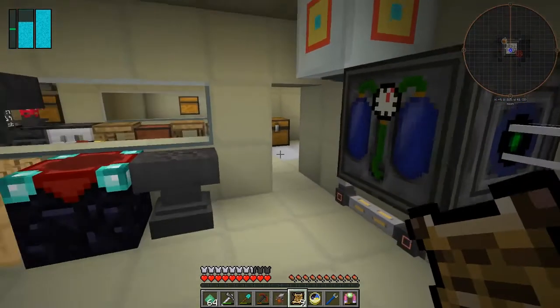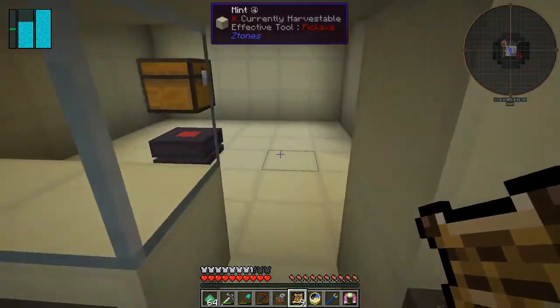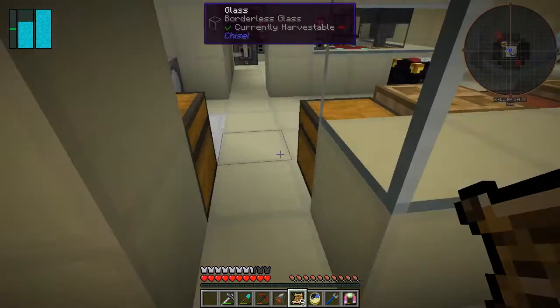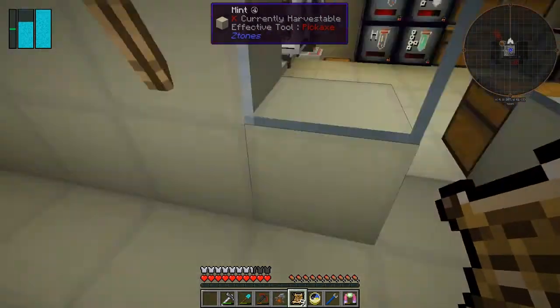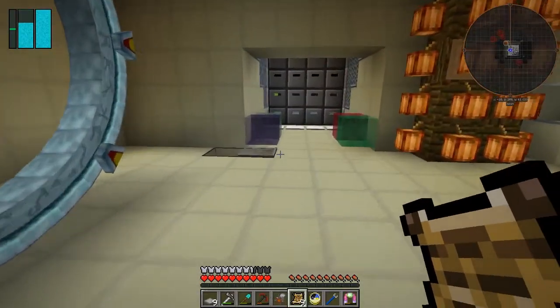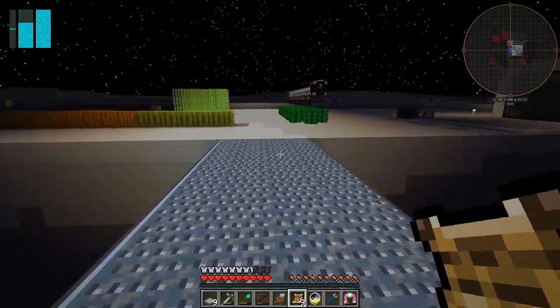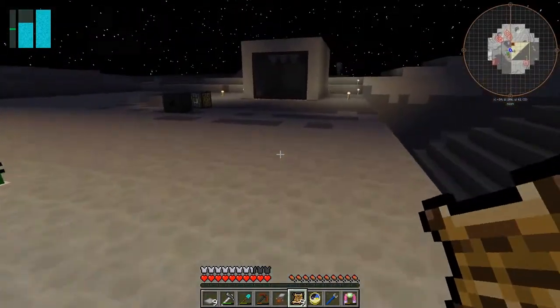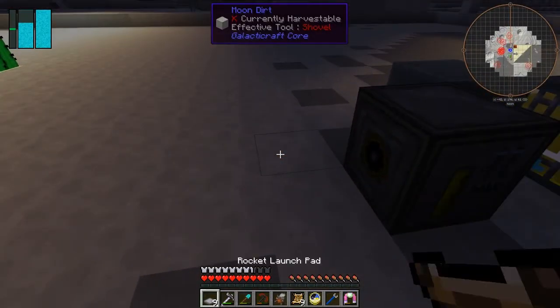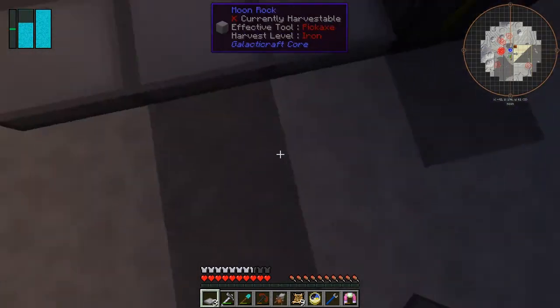We've got 37 ender pearls - let's get more being made. Those shouldn't take too long. And books - let's put the stuff into here: the markers and the chest. We better put the rocket down, so let's go and do that. Now it's night time, might not be the best time to put the rocket down, but I'm going to do it anyway.